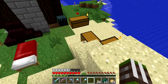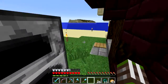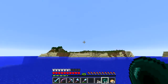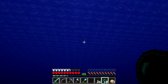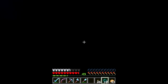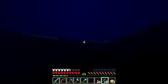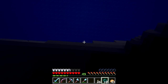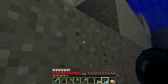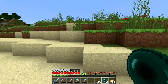What I want to do this episode is build a storage room over on that island, which will be the main island later. What's really annoying me is whenever I throw the ender pearl it just barely misses and takes me to the bottom of the ocean.